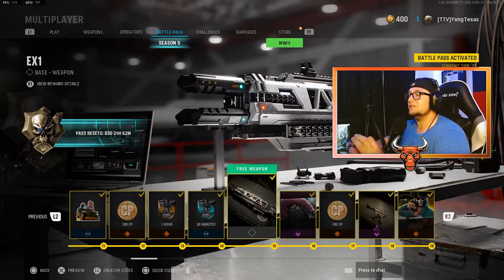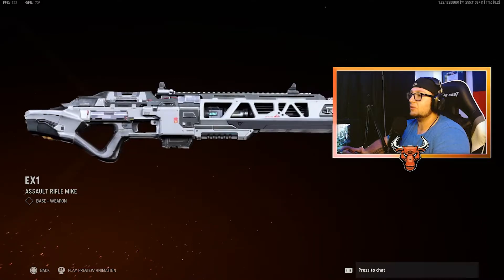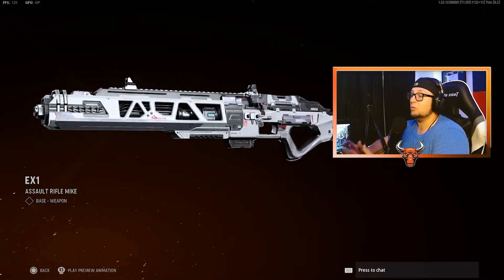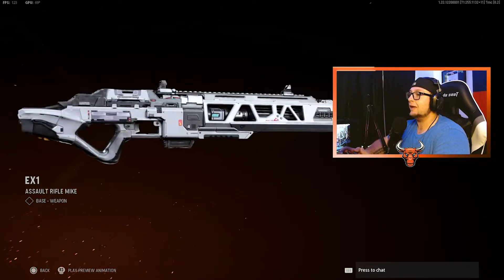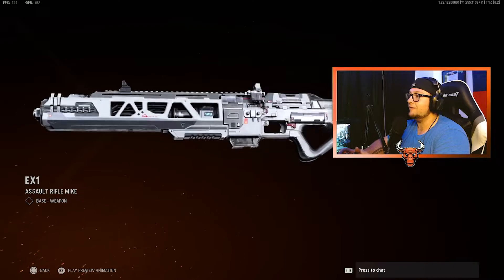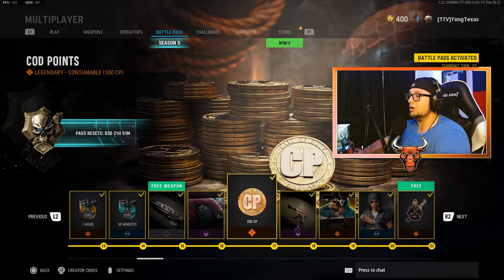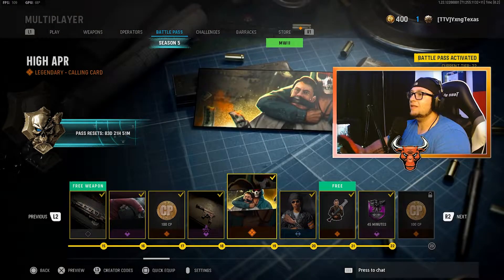Now at tier 15, you get the stock EX-1 Energy Rifle. This is one of the three new weapons available at the launch of Season 5 — two of them through the Battle Pass, one through either a Stormwatt Bundle or a Challenge. This is the Energy Rifle I showed off in my video yesterday. Moving on, at tier 16 you have the Cash Grab Calling Card. 100 COD points. The Murky Rust Blueprint for a Handgun.